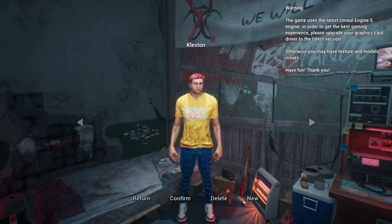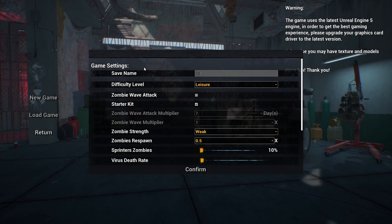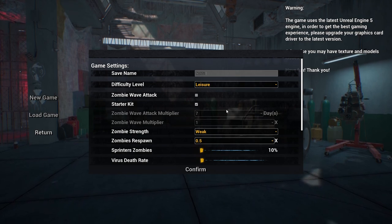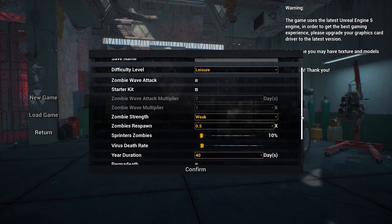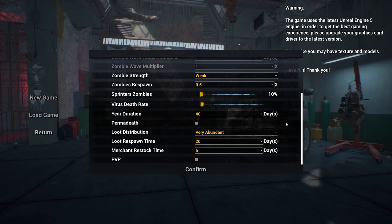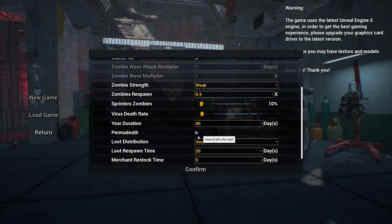Hey folks, welcome to No One Survived. We're going to be putting together a bit of a newbie guide — a basic tutorial on what to do in this game and how to actually do it. For that, I'm going to start a new game. We just want to really focus on the actual guide, so we're going to have the waves turned off, because everyone knows you get hit by a wave every seven days and it's going to wreck you unless you're really prepared. We'll set resources to very abundant and keep things pretty simple, because it's not about the challenge — it's about simply understanding how to actually do something.